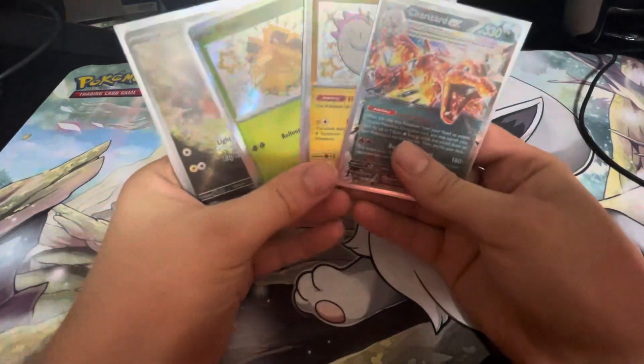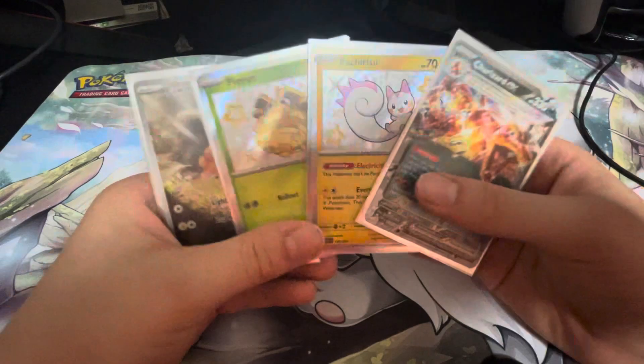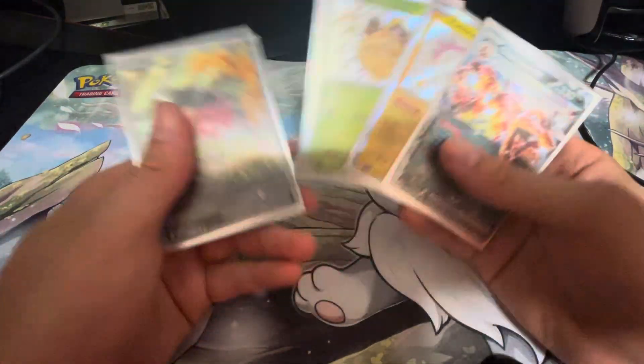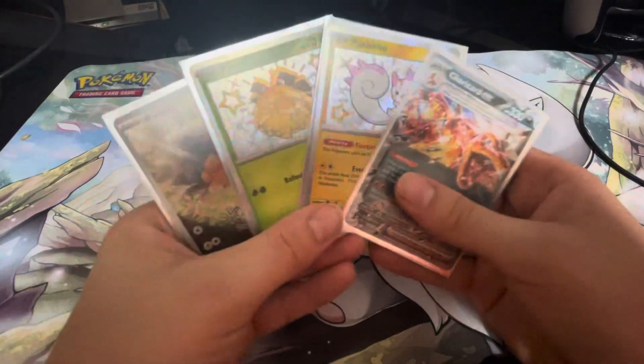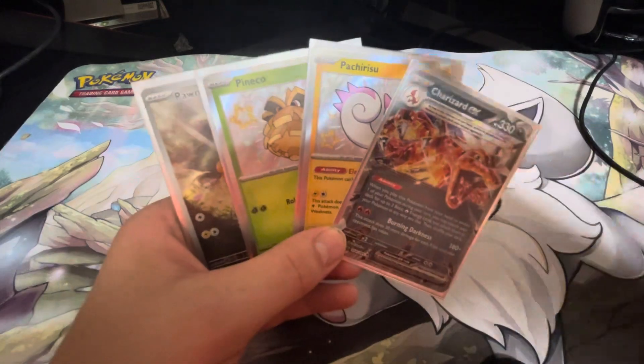Four pulls out of six packs. We did get a Charizard, but not the crazy one. We got two nice shinies. And then our rare pull, which is not a crazy pull. But decent amount of pulls. Thank you guys so much for watching — I'll see you on the next one. Charlukey out.